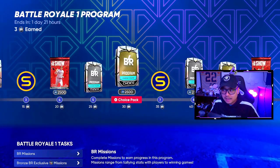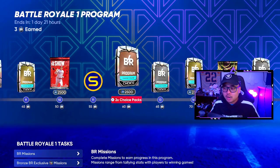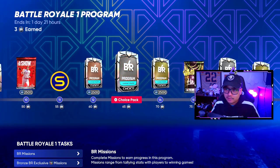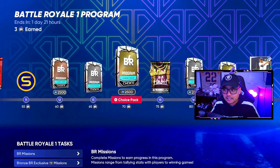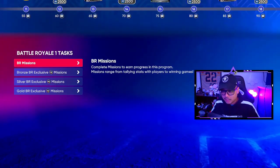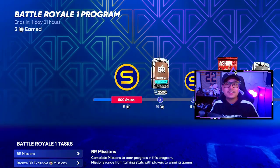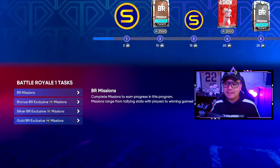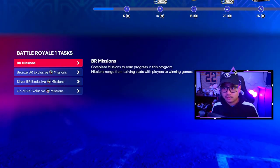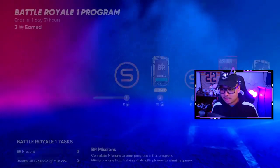Once this program is done there's going to be a new program, and new cards in those choice packs will probably be just as expensive. So how do we finish the BR program easier without having to win a lot of games? You don't have to go 12-and-1 or 12-and-0 to finish this up. It's all about the draft.